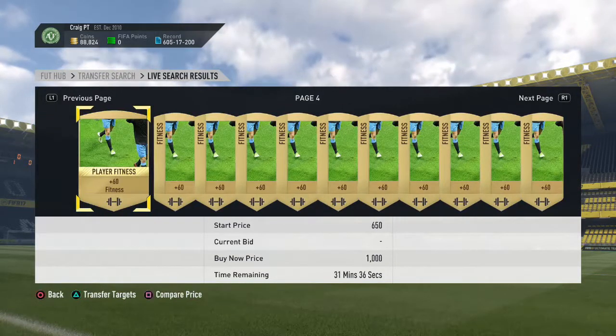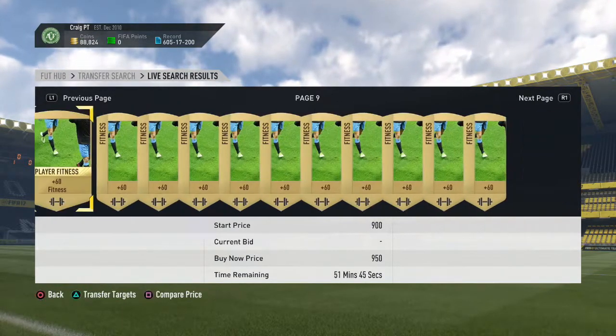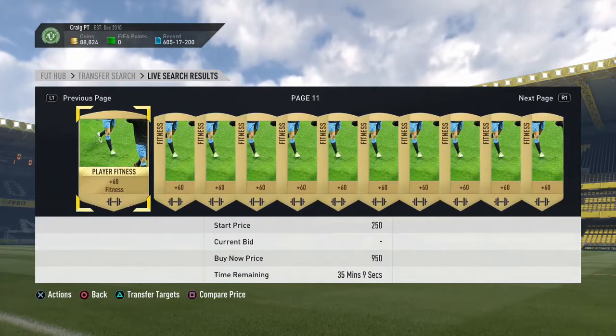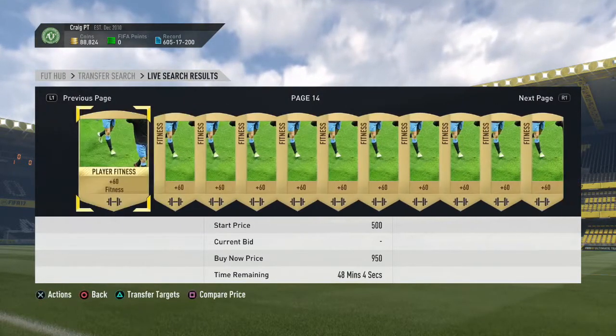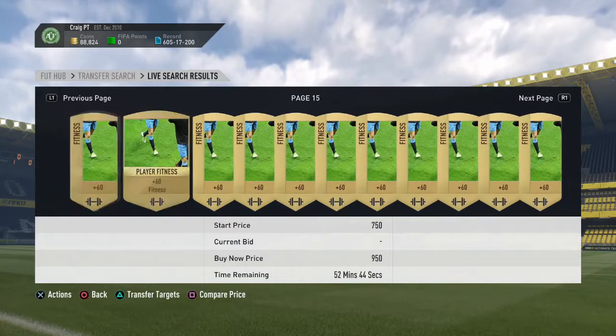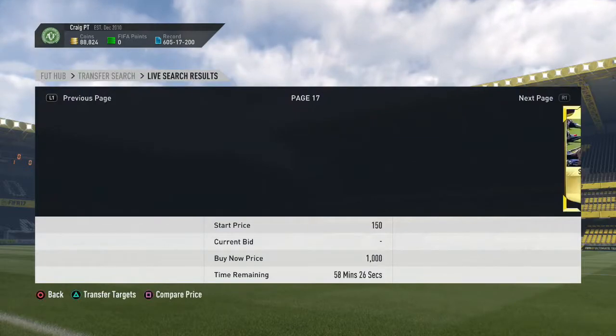And what it is, is Squad Fitness Cards. On PlayStation 4 at the moment during Team of the Year, Squad Fitness Cards are going for 1,000 coins. Now after Team of the Year is finished, after everyone stops opening packs, those Fitness Cards will go up to around 1,600, 1,700 coins.